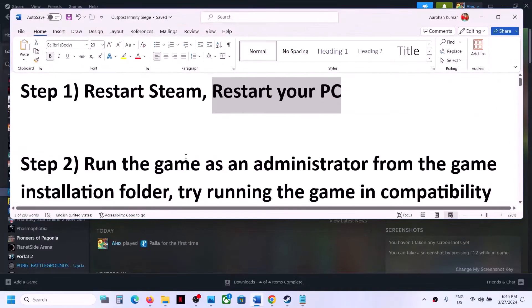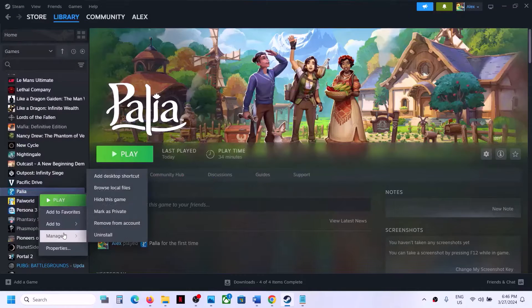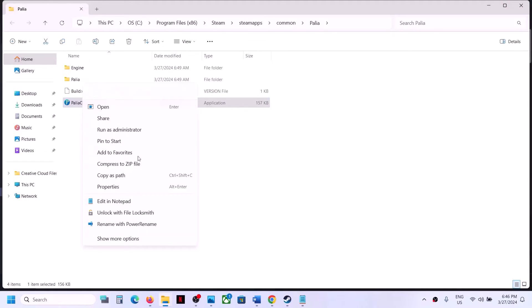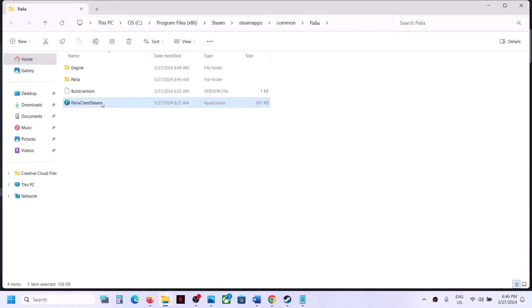The next step is to run the game as an administrator from the game installation folder. Right-click on the game, select Manage, then click on Browse Local Files — it will take you to the game installation folder. Right-click on the game exe file, select Properties, go to the Compatibility tab, and put a check on the box which says 'Run this program as an administrator.' Click Apply, click OK, then double-click to launch the game.